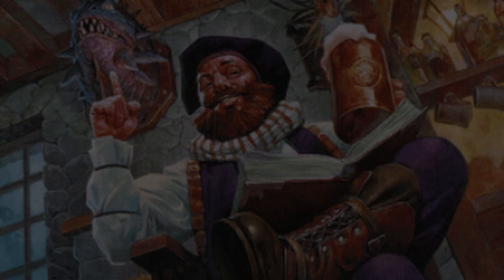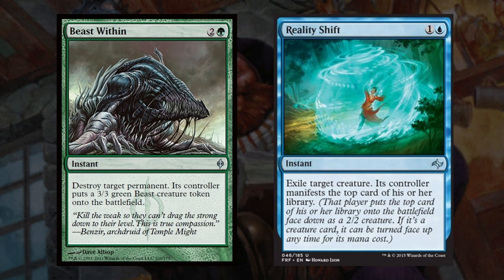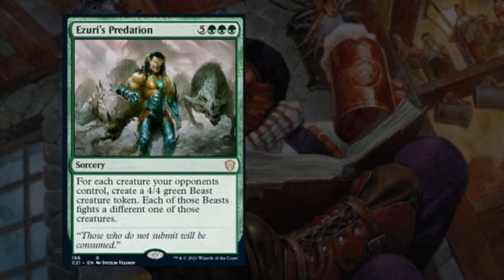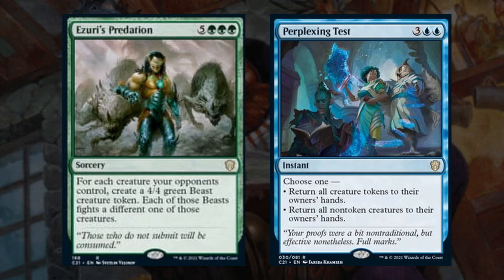And now for the non-creature removal spells to round out this category. First off we have Beast Within and Reality Shift for some instant speed single target removal spells. And finally we have 2 board wipes with Atraxa's Predation and Perplexing Test. Atraxa's Predation makes a bunch of 4/4s to fight our opponents' creatures and will often leave us with a few or more left over. Perplexing Test lets us return all token creatures or non-token creatures to their owners' hands. Since our deck can create a lot of token copies of our creatures, this spell will often be a budget version of Cyclonic Rift for 2 less mana when we choose to return non-token creatures, and then we can play our creatures again for more value with their ETB effects.